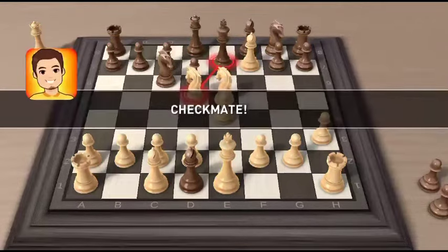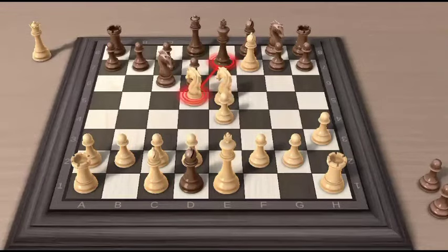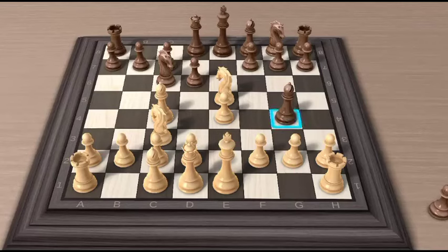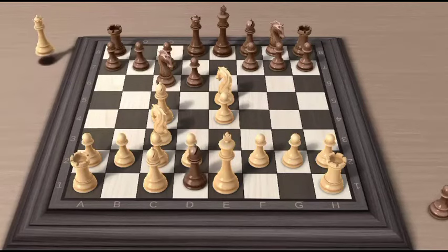Friends, this is a combination of three minor pieces to deliver checkmate. Moving on, what if in this position we go straight for the knight capturing the pawn? If here the bishop directly captures the queen, our trap works.